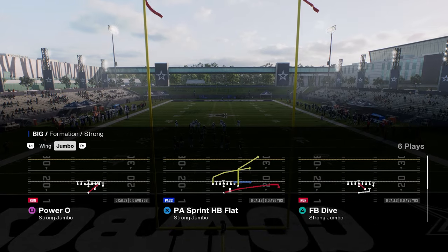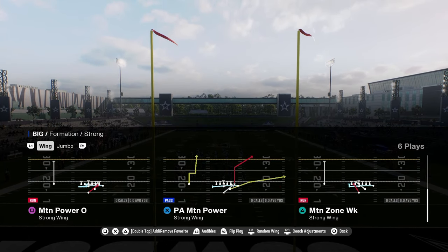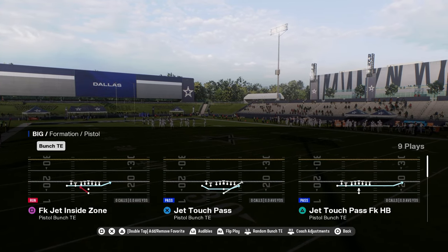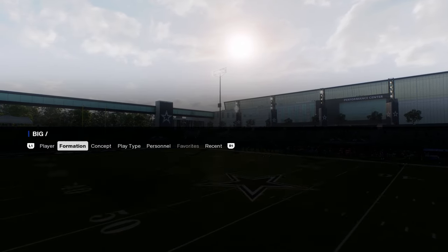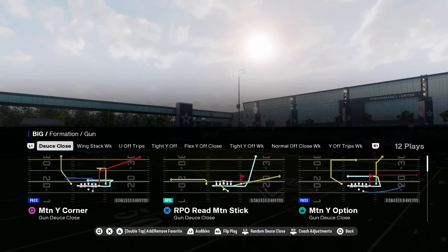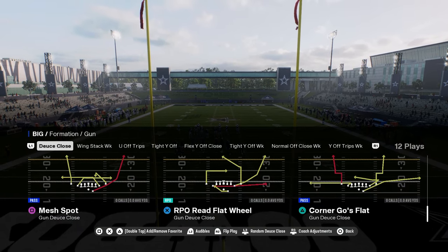You have tight wildcard flex with a jet sweep, wide zone, 0-1 trap — some good plays in those formations. You also have the strong jumbo fullback dive, a really good red zone run. Strong jumbo has a power O, which is pretty nice. You have strong wing with a fullback dive, halfback dive, and then motion couple motion runs. Pistol bunch tight in with a jet touch pass, halfback dive, halfback counter, and a speed option — some nice gimmicky red zone plays. You also have RPO auto motions and RPO read flat wheels in deuce close.